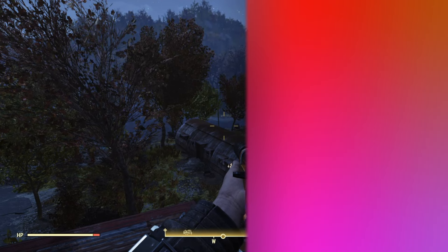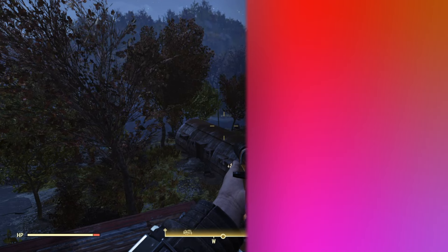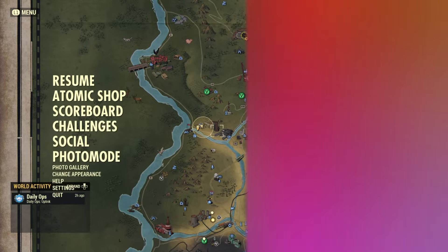Once you are done looting everything you possibly want to loot, go to the social menu and then leave that way. If not, you can pause the game and scroll all the way down and leave the same way. Once you have left, join a new server and we are going to go back.